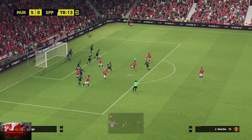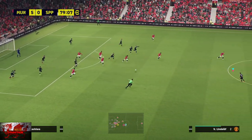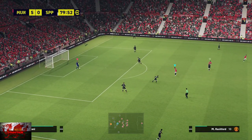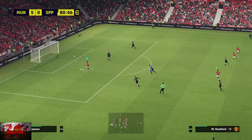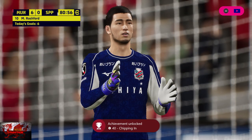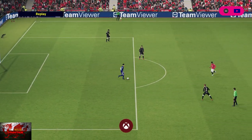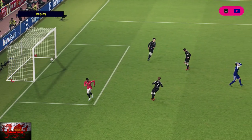Next we're going to get the Chipping In achievement for scoring with a chip shot. You can try to take it over the keeper the legit way, but the easiest way is with controller two: pass the ball back, go out of the 18-yard box, take it with your player, and then press the left bumper and X button at the same time. That'll get you the chip shot and the achievement. Bring the goalkeeper out, tackle him with your player, then press left bumper and X again at the same time — and that'll go in.